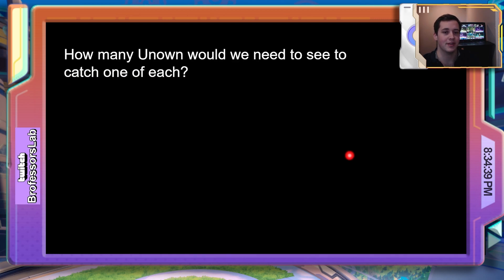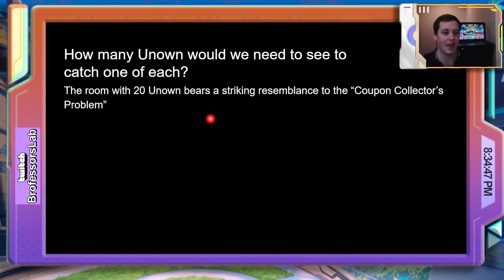So the question of today's video is: how many Unknown would we be expected to see to catch one of each? First, we have the dead-end rooms — the rooms with 20 Unknown. These rooms actually bear a striking resemblance to the coupon collector's problem. In probability theory, the coupon collector's problem describes a coupon collecting contest where collectors need to collect an entire set of unique coupons in order to win a prize, and investigates how many magazines they might need to buy to do so.